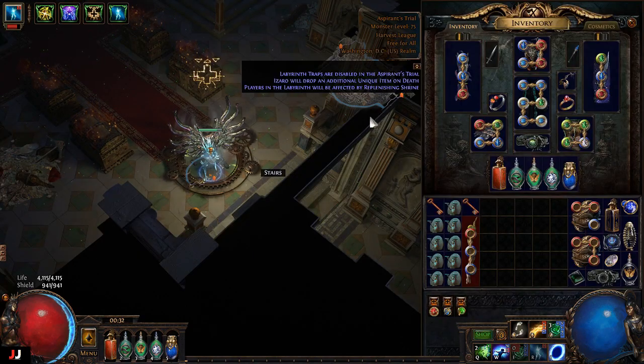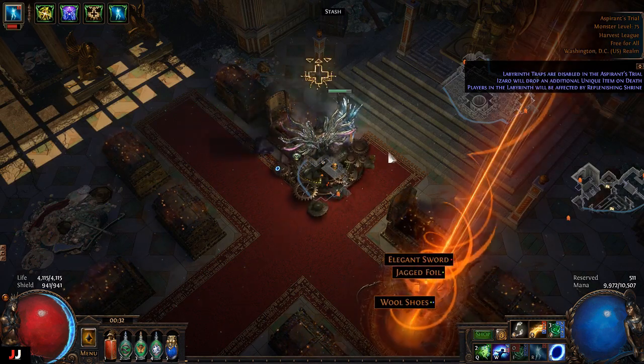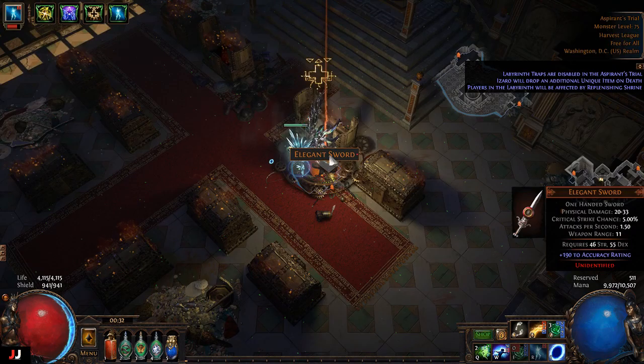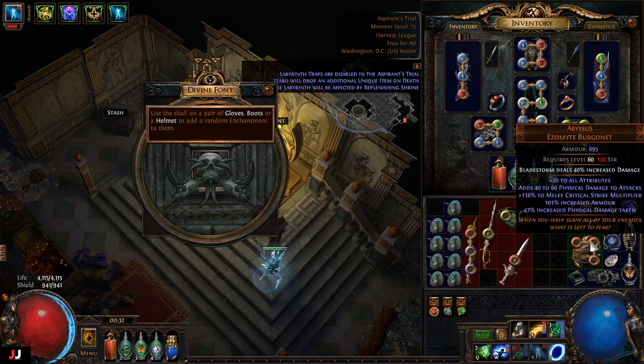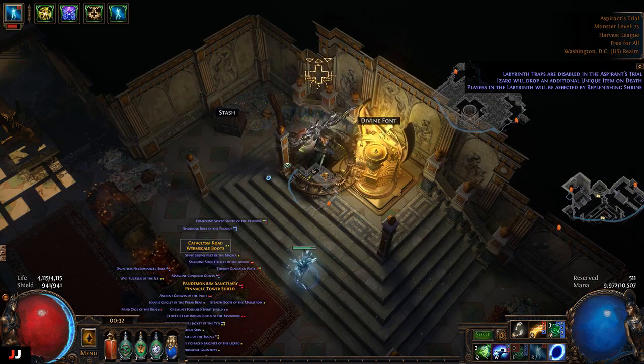Next lab, two keys. That's it — bunch of crap. Maybe the enchant will make up for it — bam, nope. So we made some alch shards. Awesome.